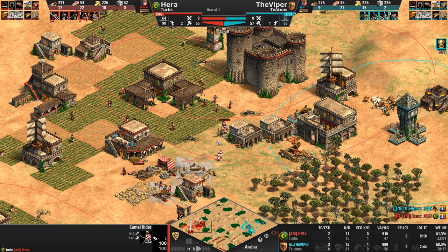Both players' economy is a joke. The difference is one's got 41 Paladins — the other's got a skirmisher. A skirmisher fully upgraded attack-wise. How quickly did he melt? And now he's lying dead in the sands of Arabia.